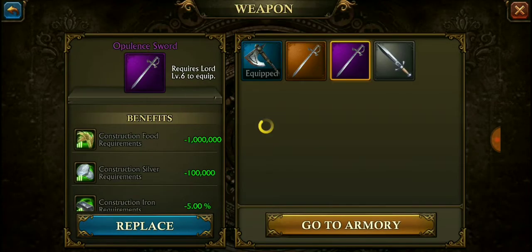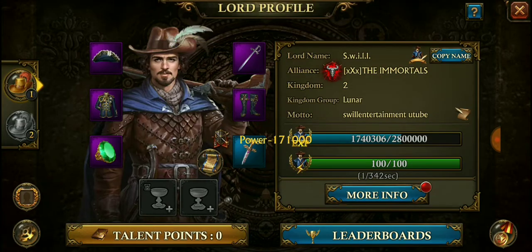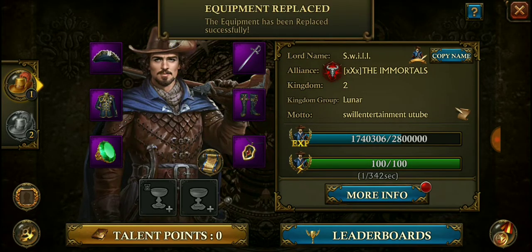I may also need to pop an extra builder because I've got some other stuff in my base that I want to upgrade. I don't want to sell myself short. This opulence gear is amazing.